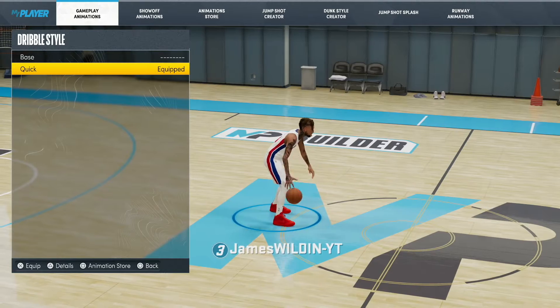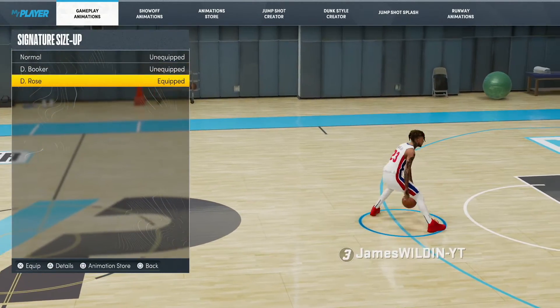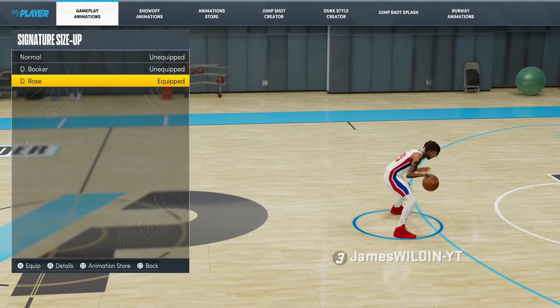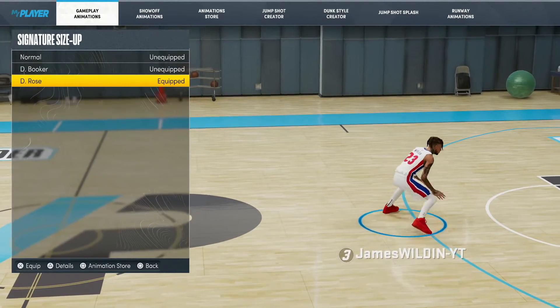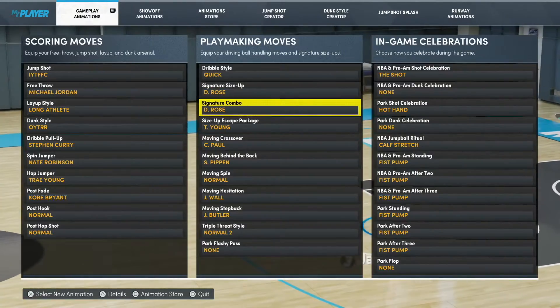So for your dribble style you want to go quick. For your size-up you want to use D-Rose, and this is where a lot of the magic happens — the next move I'm about to show you is the one that's gonna kill everybody.